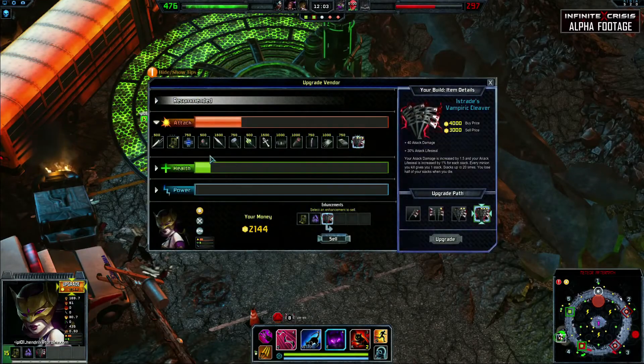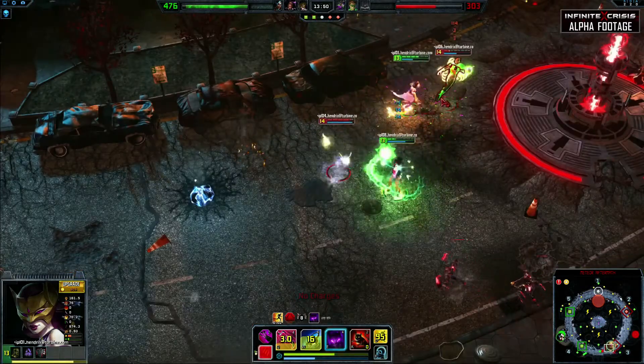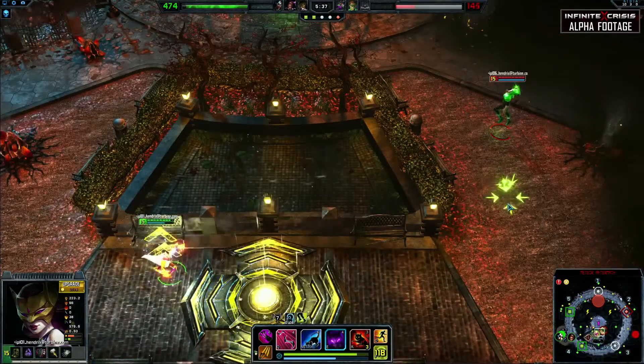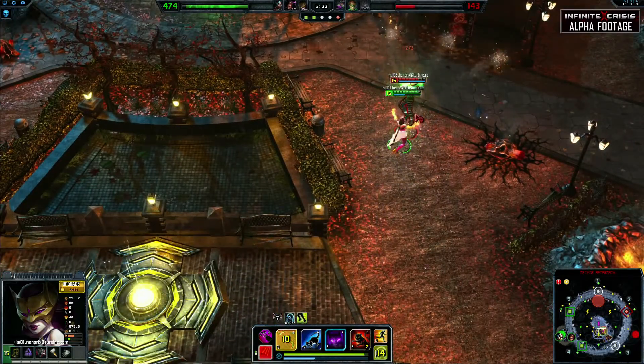When building Gaslight Catwoman, you need to go big or go home with truckloads of attack damage. By stacking attack damage and attack speed, you become a glass cannon, able to dish out ridiculous damage at the cost of almost no defense. Super speed and x-ray vision in the stolen powers slot enable Catwoman to secure kills that are just out of reach and scout out potential targets and threats.